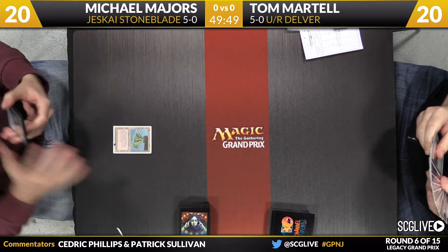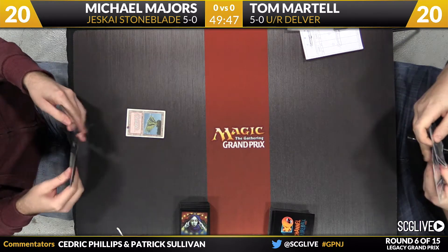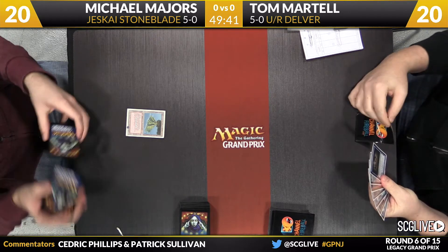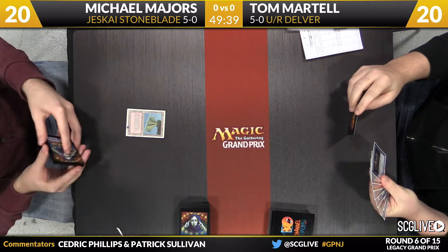Majors is going to start off here with a Volcanic Island. We are underway between Majors and Martel, round number six, both these players sitting here at 5-0. If you like blue decks and Legacy, you've come to the right place because there are going to be a lot of these moving forward.